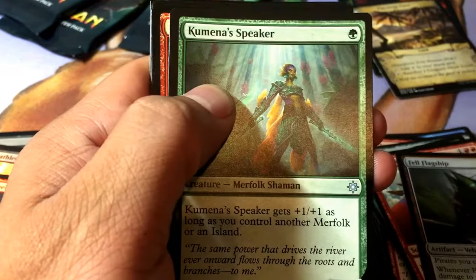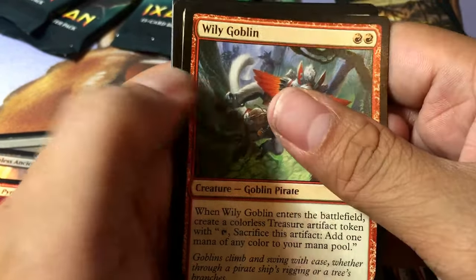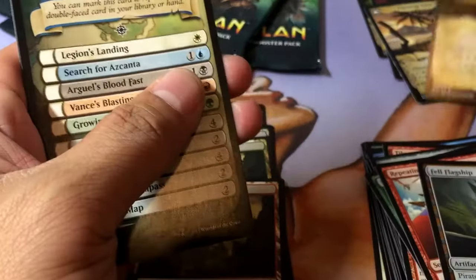Stone Fleet Arsonist, Kumena's Speaker, Wily Goblin, and Ixalan's Landing — another flip. Flippy flip.